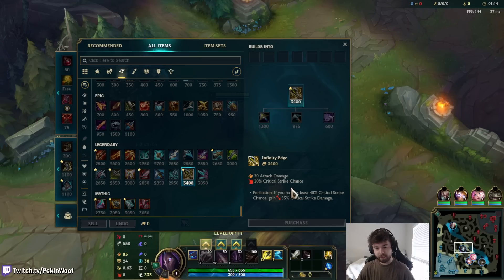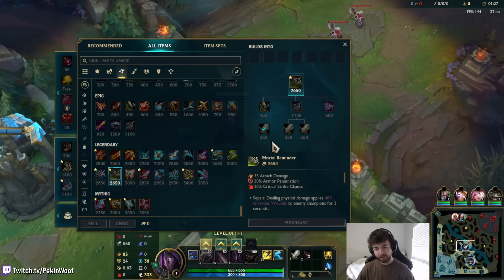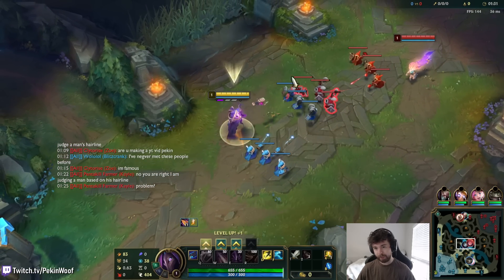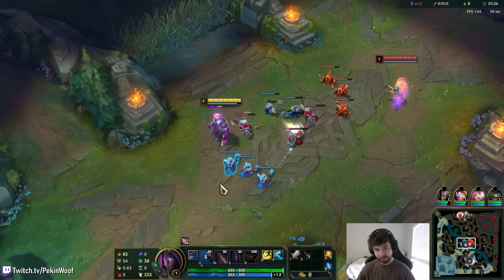We're going to focus on the marksman changes: Infinity Edge now only requires 40% crit chance for the crit strike damage bonus, meaning you can build it as a second item and it works. Also, Mortal Reminder now gives armor pen, so you can get anti-heal while also giving yourself armor pen. The main goal during Jhin mid is landing Qs and auto attacks.